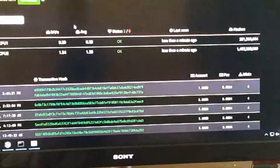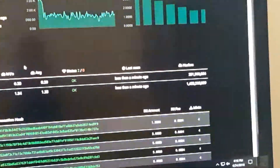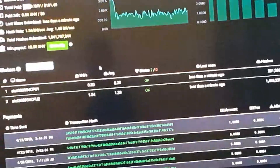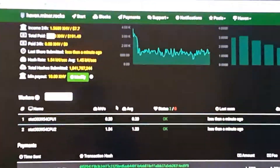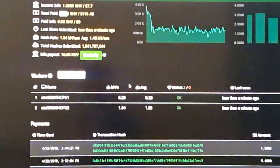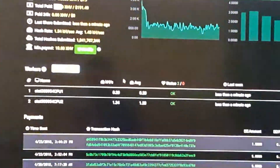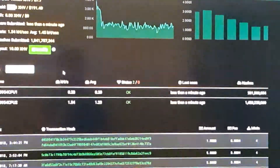I've been using XMR-Stak 2.4.3 and selecting Heaven as the coin to mine. You can use CastXMR version 9.6, which gets you a slightly better hash rate, but it makes the cards run a little hotter. So I'll conserve my cards and opt for the lower hash rate.